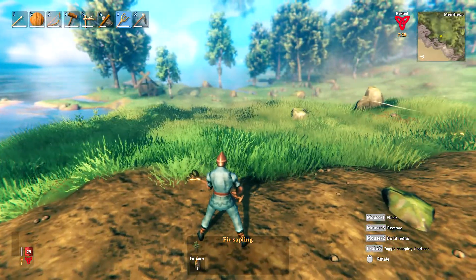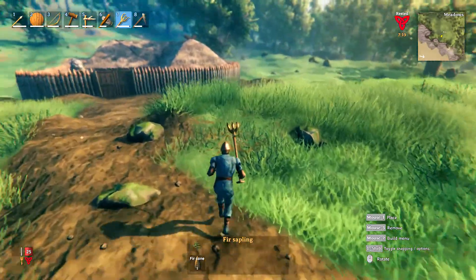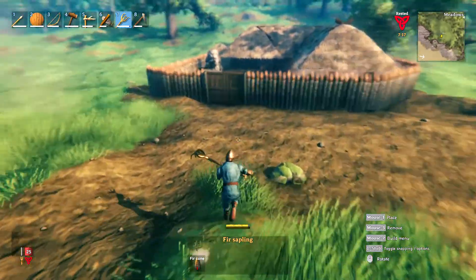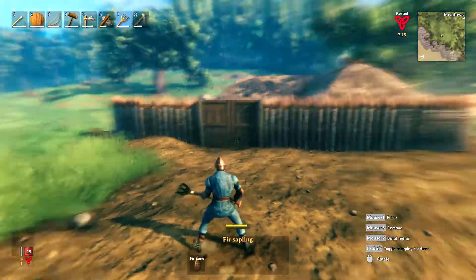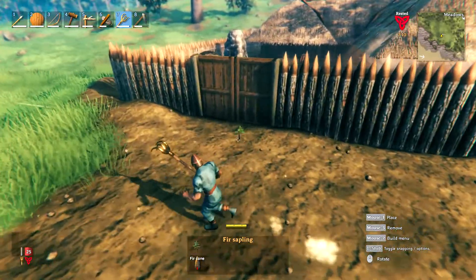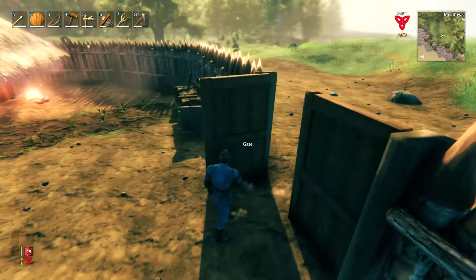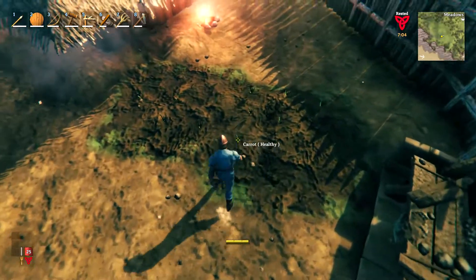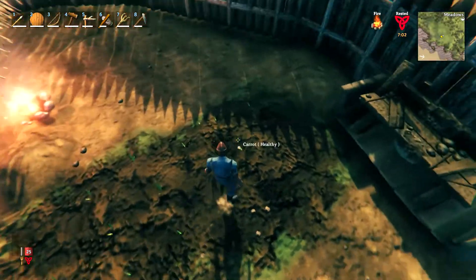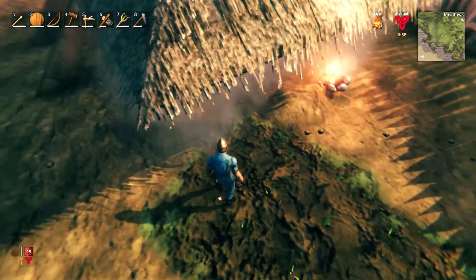There are only certain seeds on the main island, but once you start going out into the sea there are going to be others. As far as I know at the moment — I need to do a little bit more exploring — I don't know if there's any way to speed up the growing process. I'm sure there probably is but I have not found it yet. You might be able to make something to speed it up a little bit.